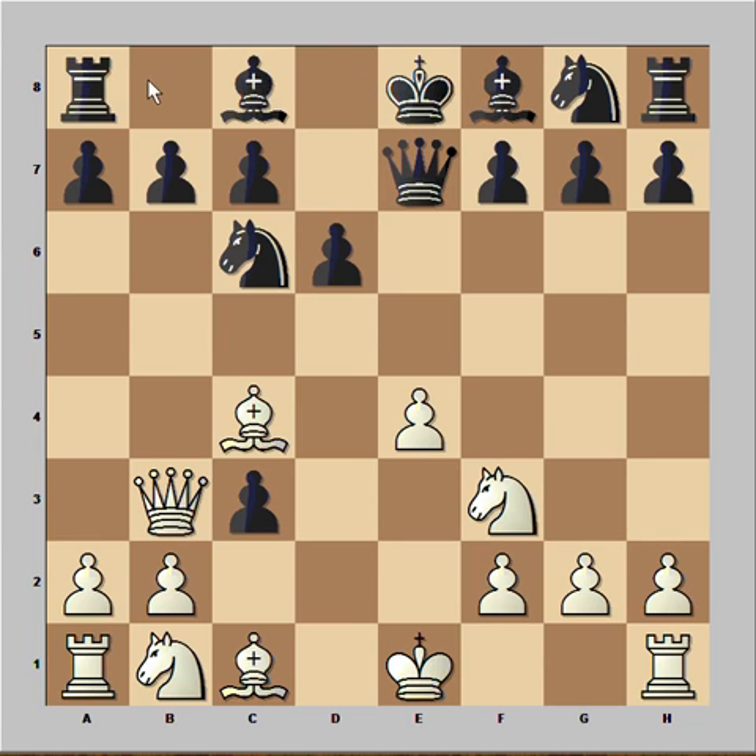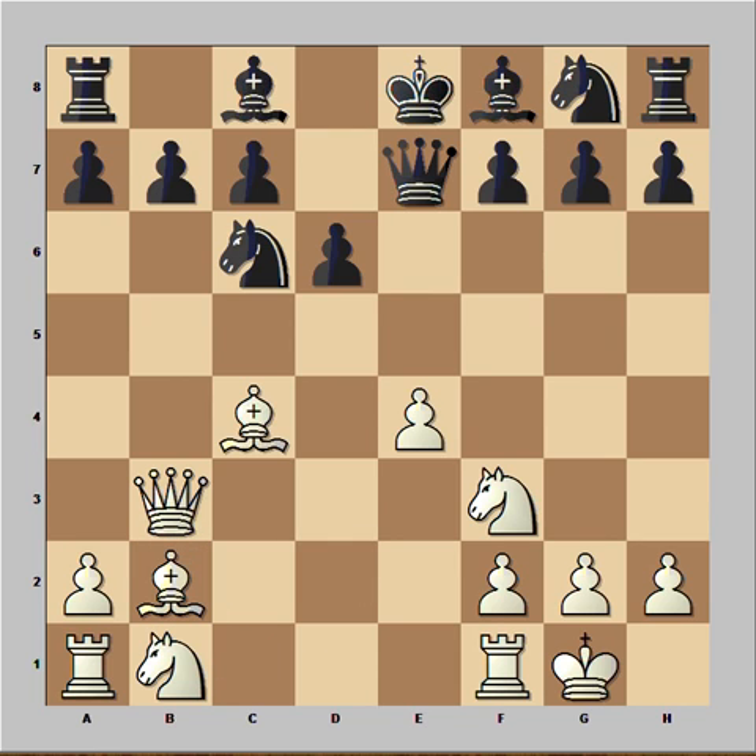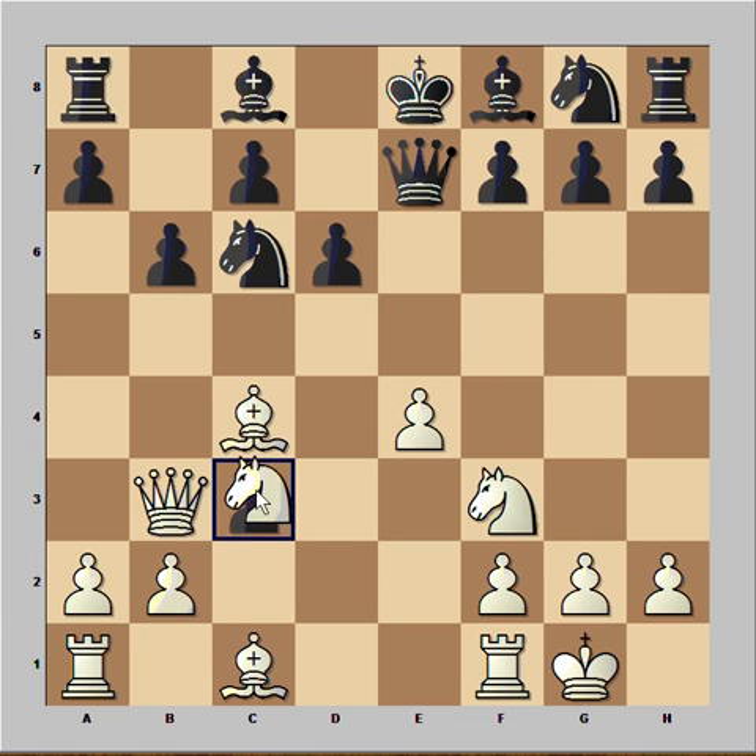Blocking the Bishop. He wants to castle Queen's side. Paul Morphy castled. b6 — so he was looking for this move. Pawn takes pawn, but he was afraid then White would be too much ahead in development, so he played b6.